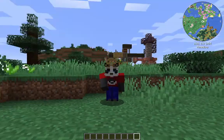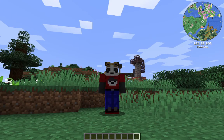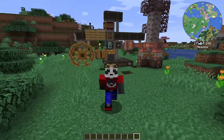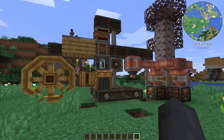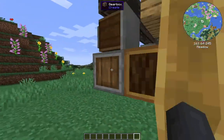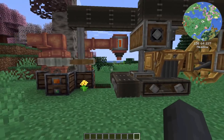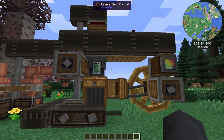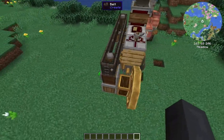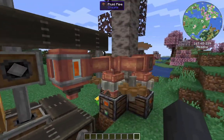Hey everyone, it's the Octopanda and this is Create: Above and Beyond, but something a little bit different. We're going to do a little tutorial on how to get infinite power out of your furnace engine. I've played around with a couple of setups - this is a perfect early furnace engine setup that is completely 100% renewable and has no downtime whatsoever.